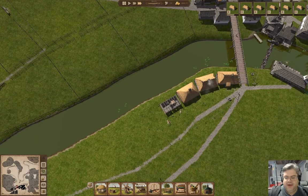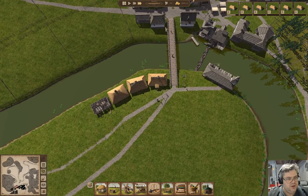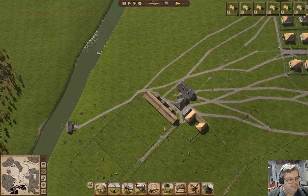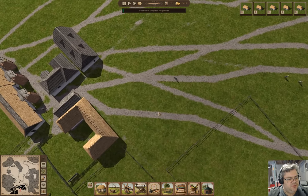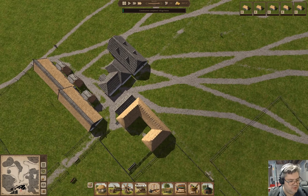We had a child up here — that's a thing. We're going to need to have some other infrastructure soon. We have one open house and jobs available. I think I'm going to build a second farmhouse.